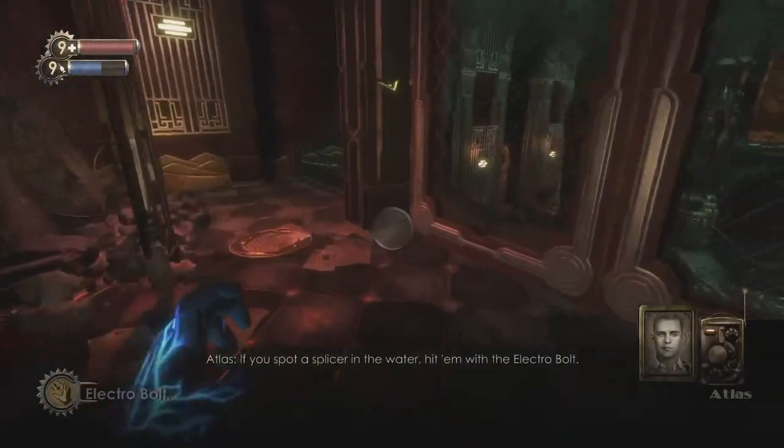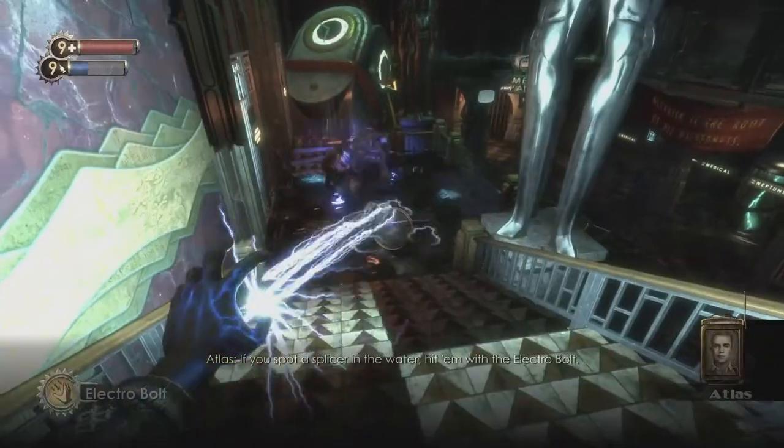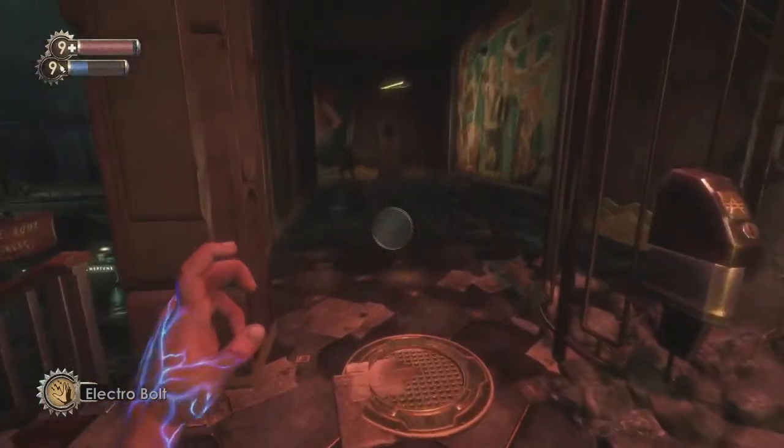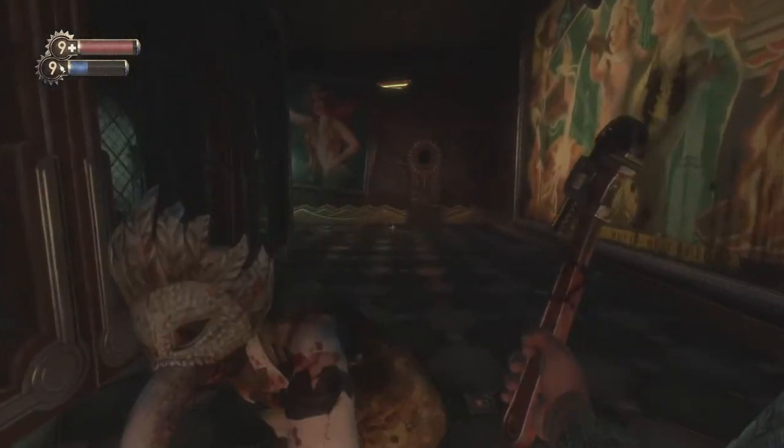You'll get to some stairs that are covered in water, and you can see there are two splicers on those stairs. Electrify those stairs and that will get you the achievement 'Toaster in the Tub.'